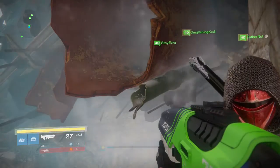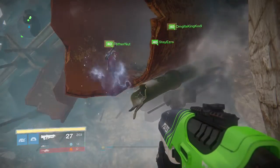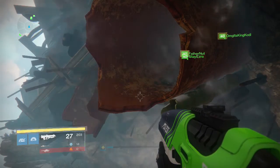All right everybody, this is Trigger PH. In this video I'm going to show you guys where the third exotic chest is. This one is directly after you finish the wall parts of the raid — you're going to drop all the way down.